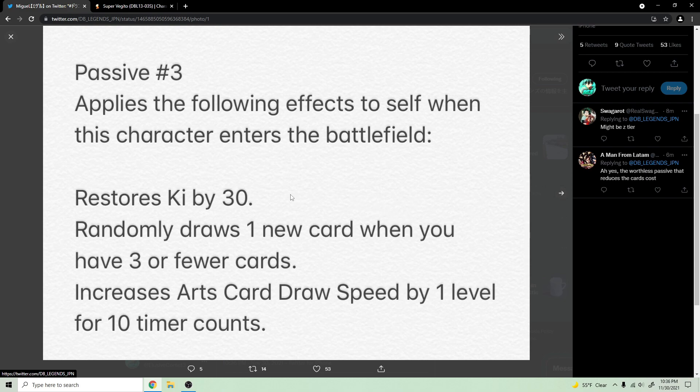His third passive is a zenkai 3 unique ability. When this character enters the battlefield: restores ki by 30, randomly draws one new card when you have three or fewer cards, and increases arts card draw speed by one level for 10 counts. So he gets card draw speed every time he enters — that's really good. And he draws a new card if you have three or less. I like this unique a lot.